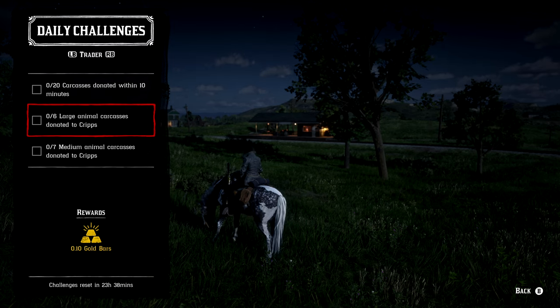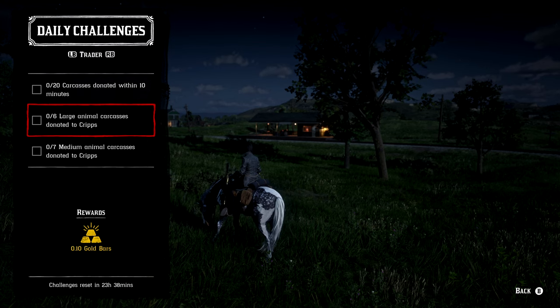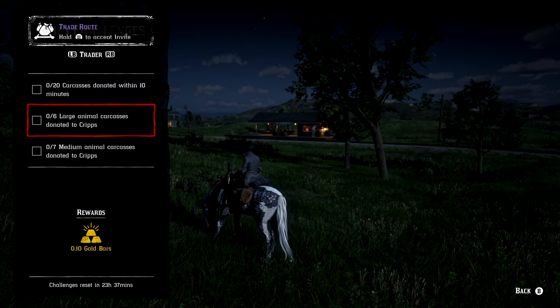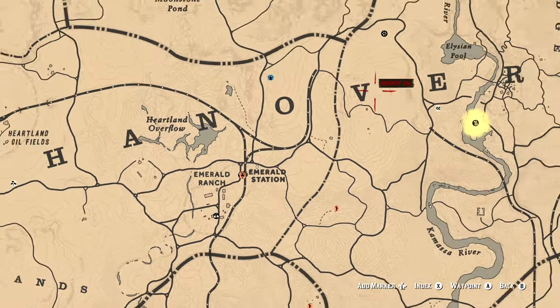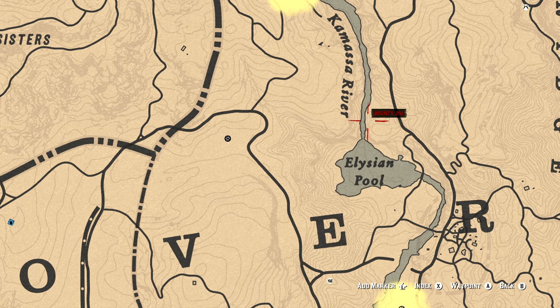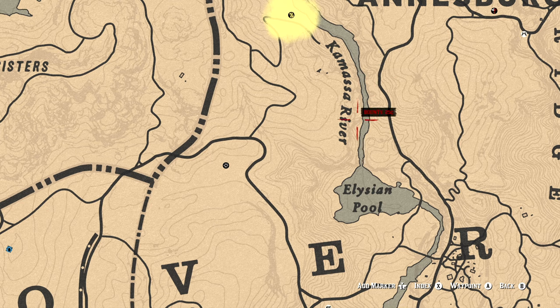For the trader roll: 20 carcasses donated within a 10-minute period — I highly recommend using small animal carcasses like bats, rats, toads, bullfrogs, western chipmunks, squirrels, crows, and other small birds. At nighttime, the Blue Water Marsh area near Largras is great for bats, rats, toads, and bullfrogs. You can also go to Elysian Pool, just a bit north, where there's a cave behind the waterfall where you can find bats and rats at any time of day. If they're not there, come out of the cave, ride a distance away, then return and they should have respawned.